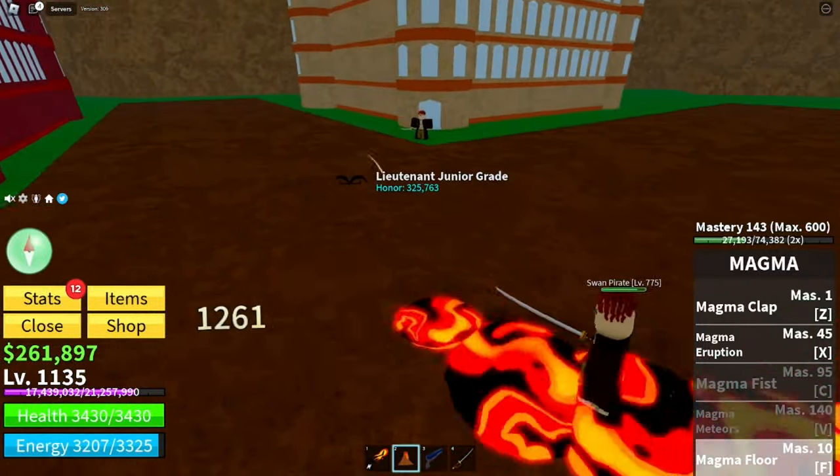The gate is open — go through and climb all the way to the top. At the top there's an NPC you have to talk to. I'm selecting normal difficulty and choosing magma as the fruit. My friend is going to host the raid though, so I won't select it myself.